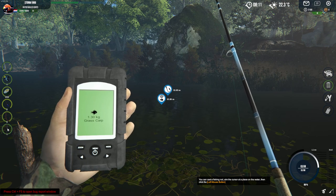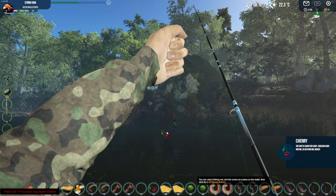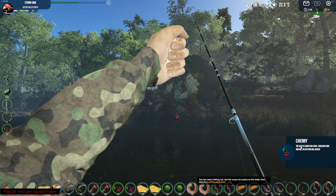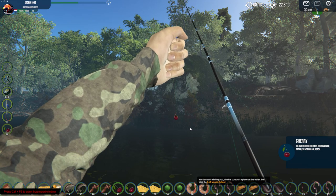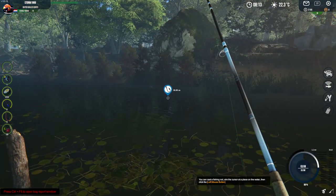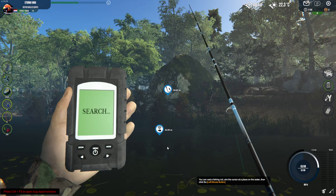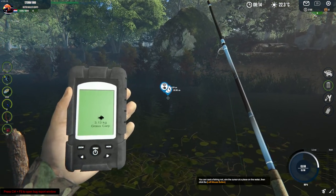I changed my lure to the cherry that I bought. A cherry on the right side here - good for Carp, Cress Carp, Bream, Silver Bream, and Roach. I found out that Cress Carp is very into cherry - they like it a lot. So I will probably catch it right away. I'm going to check again with the sonar to see where it is, and now I can just throw right there.